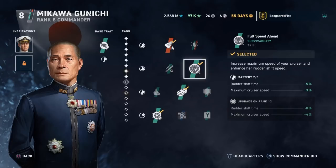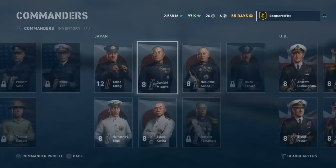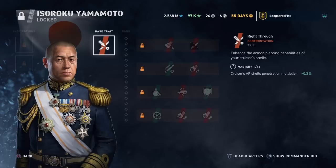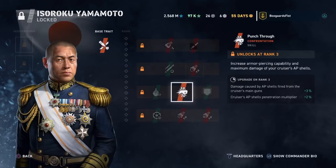If you have Yamamoto, I consider him probably one of, if not the best, commanders in the game. If I get him unlocked, he'll immediately go on every Japanese cruiser as well as be one of the inspirations on pretty much all my other cruisers. I'd set him up as a gun specialist — he's got extremely good offensive skills. The four skills I'd go with are Beyond Range, Igniter, Punch Through, and Fixated.